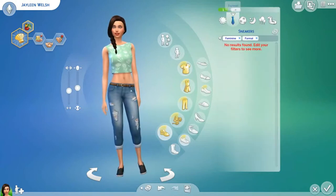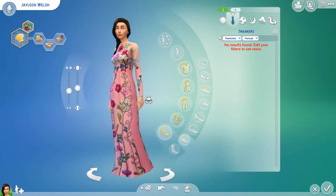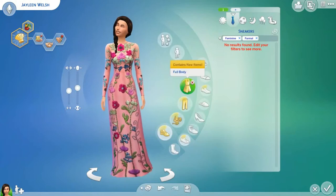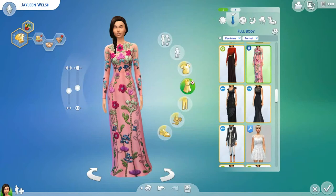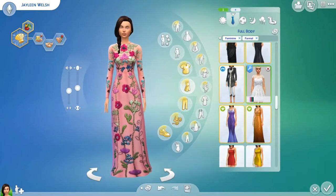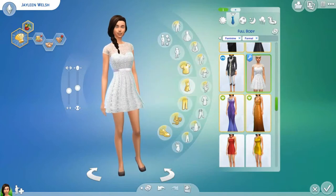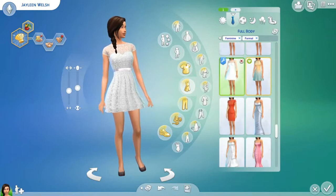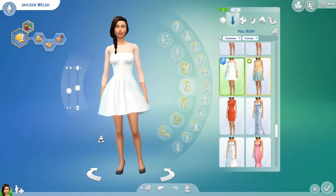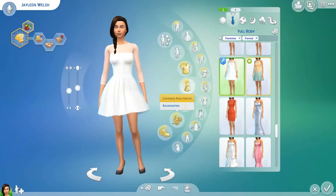So here's her regular casual outfit, and now we're gonna do formal. Wow, that dress has a lot going on there. I think we are gonna put her in a dress for formal — sometimes I do a skirt and a shirt or pants, but I think we'll put her in a dress. I really like this custom content dress. I happen to like custom content dresses when they're white. I like this one too — I just love that dress, it's the best. But I don't think I'm gonna put her in it.